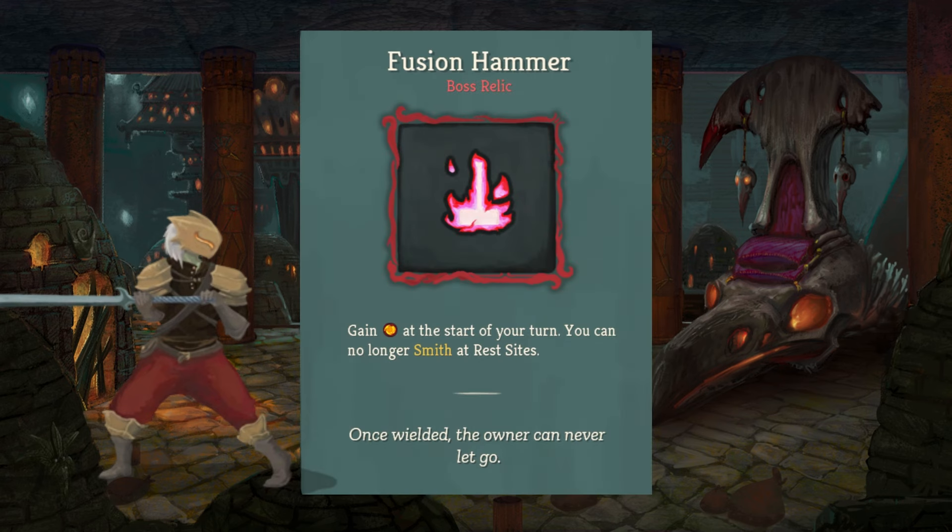Next, we have our first boss relic, the Fusion Hammer. You gain energy at the start of your turn, but you can no longer smith at rest sites. Not being able to smith is pretty sucky, but having that extra energy, especially with a lot of the high-cost cards that the Ironclad is known for, is absolutely huge — and there are ways that you can upgrade them without having to do it at rest sites.